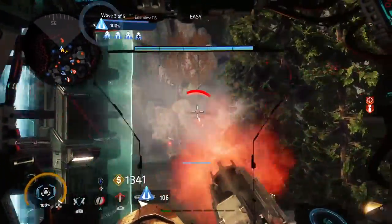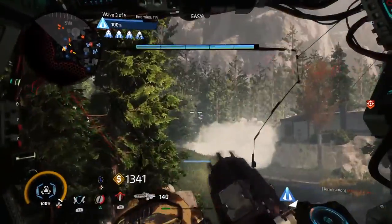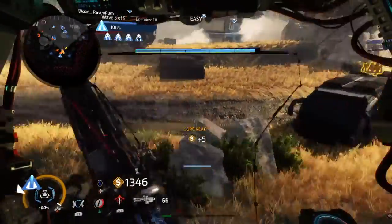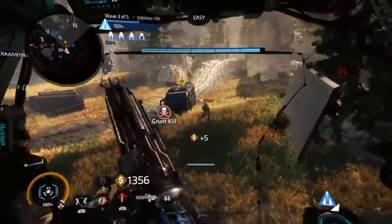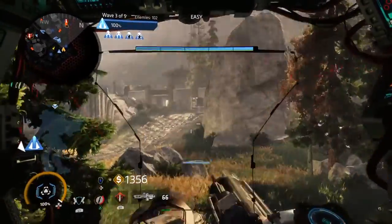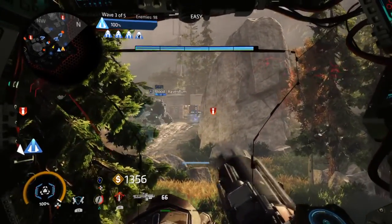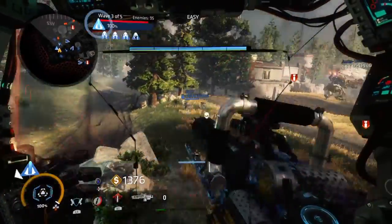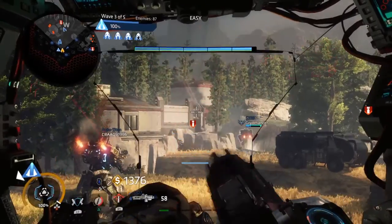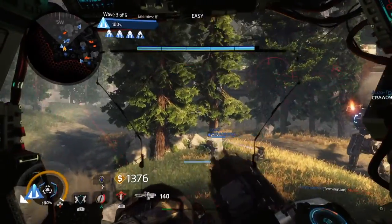Harvester shields are absorbing damage. Smart core is ready. Harvester shields are breaking. Team, protect the Harvester while the shield recharges. Smart core is ready. Harvester shields are dropping. Those Mortar Titans are really giving our Harvester some damage — they're set up on the outskirts. Hunt them down, team. Harvester shields are back online.